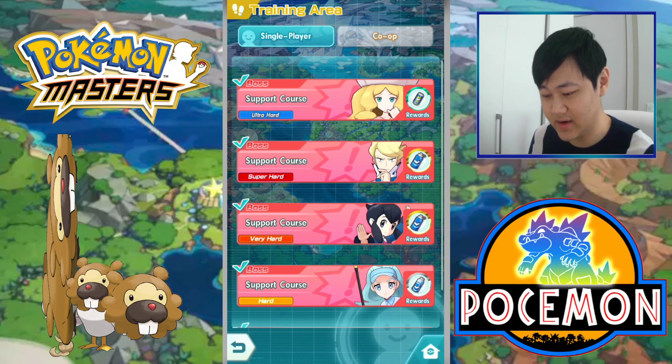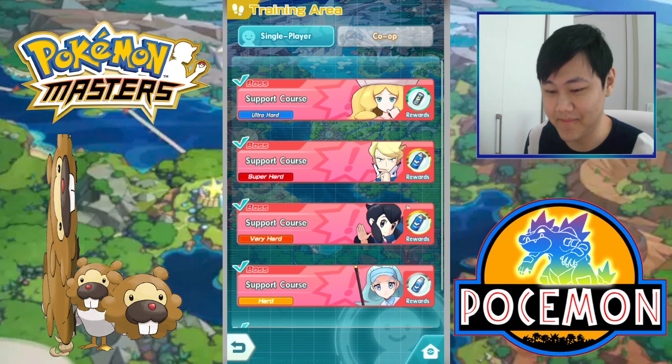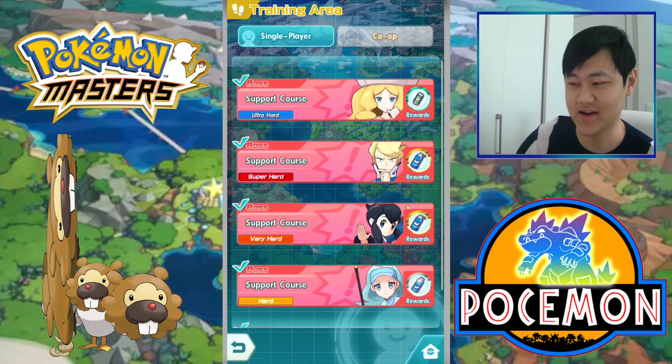That's been it for this one. Hope you guys enjoyed it. I'm definitely going to be using Wallace in my Villa runs — that should be fun. I'm probably not going to upload a Villa run today since I'm kind of busy, but we should get it up tomorrow. Let me know what you guys think in the comments. Like if you enjoyed this video, subscribe for more Pokemon Masters content, and I'll see you guys in the next one.